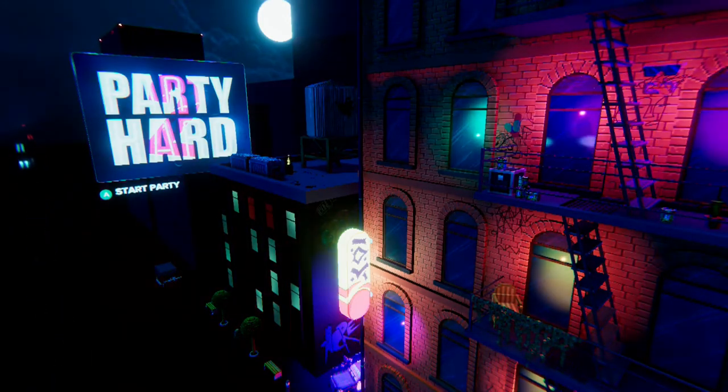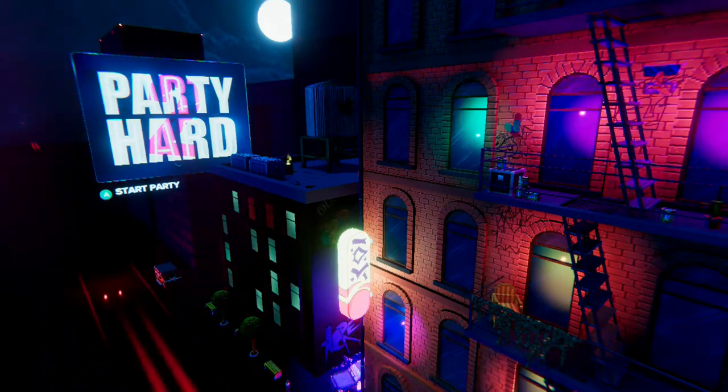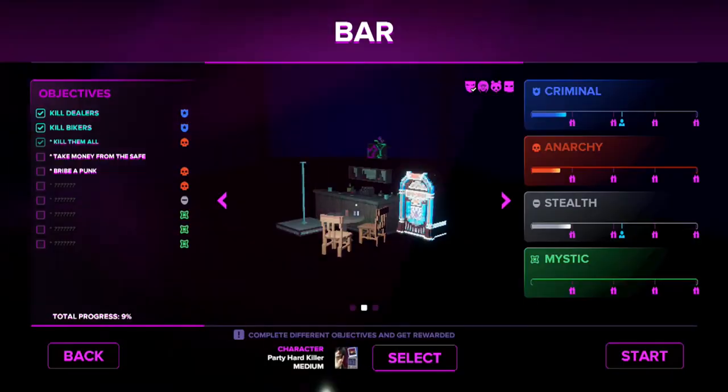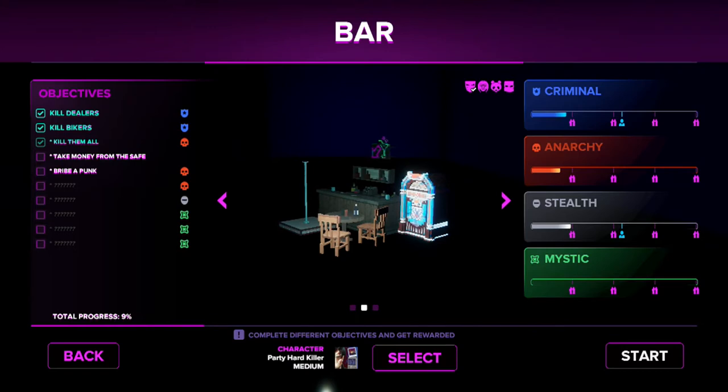I'm going to be doing this on the second level in the game, but there are other opportunities — this one just happens to be the earliest and I think the easiest. So we're going to load up the bar level, the second level in the game, doing this on medium difficulty with the Party Hard killer.